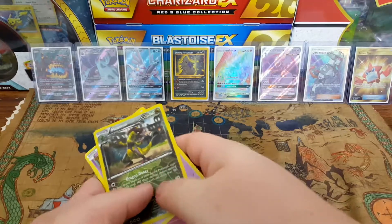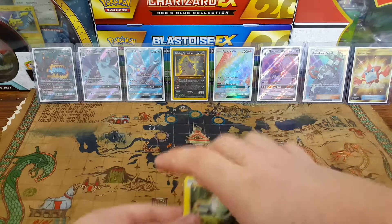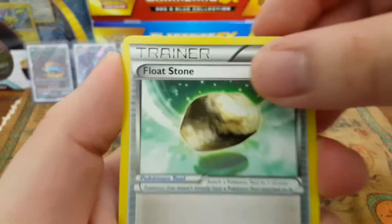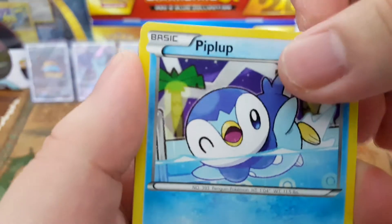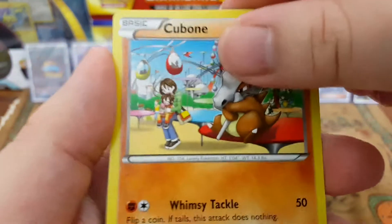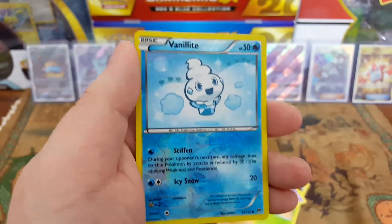The Haxorus looks pretty sexy so I'll take that. Got this last pack right here — gonna get lucky and get three pulls in a row I guess. Floatstone, Magneton, Giovanni's Scheme, Magnemite, Piplup, Pansage — Yamikumo? Cubone. Cubones are always super depressing, that is Nintendo. Vanillite as the reverse — I like that.